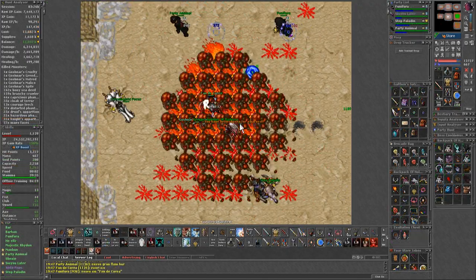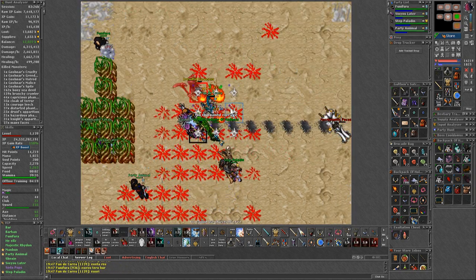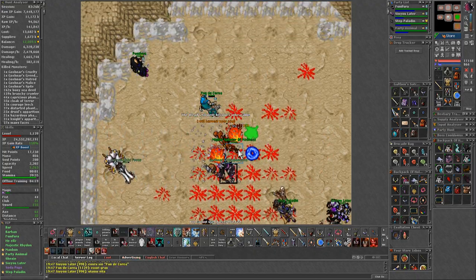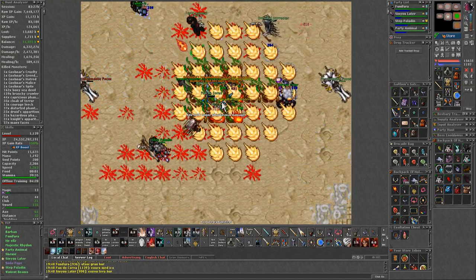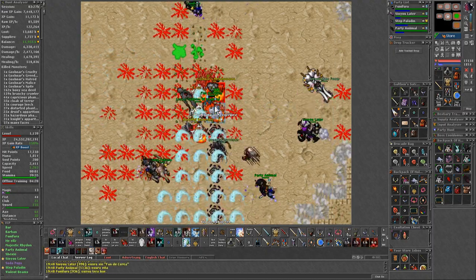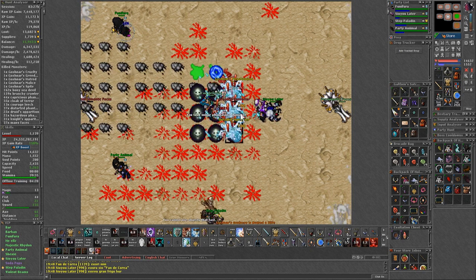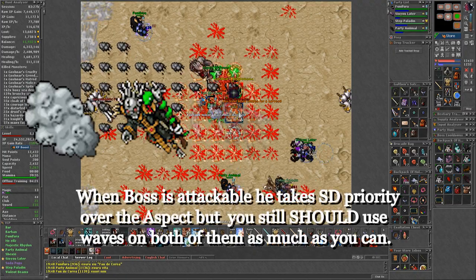As the EK, you want to be in the middle of the rune the entire time, so that when the aspect and the flincy respawn, they will target you right away. Whenever the aspect is about to die, you want to start positioning it so that you are able to move the flincy over the remains with one step. I like to position them next to each other, but this gets harder the more grims there are. Mages need to move around the rune, and then the EK grabs the grims when they walk near him and focuses them down with AOE. The attack priority goes: aspect first, boss second, grims third.